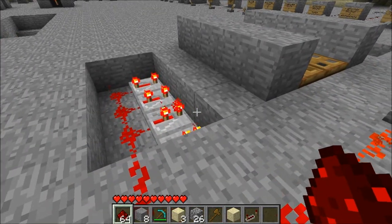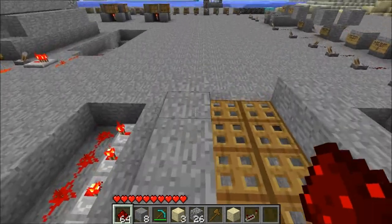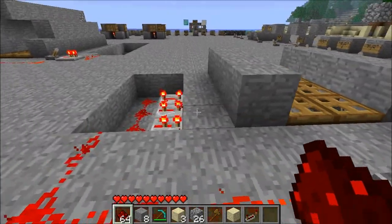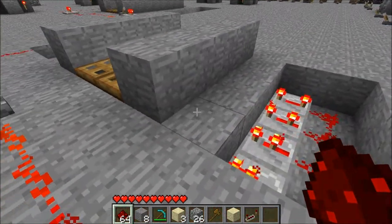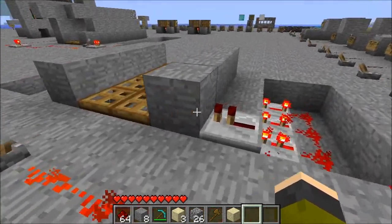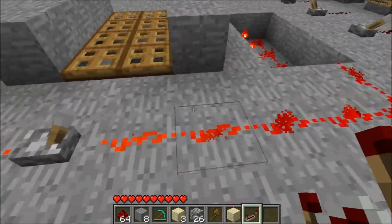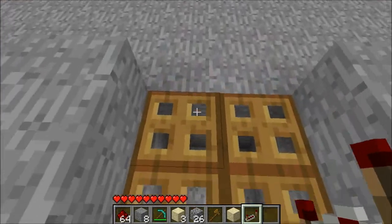As you can see here, someone commented that my whole design took up way too much space, and I do realize this — I think they'll be very happy with this new update. Now, you cannot put these like this — I already tried that. It has to be behind the block, and there still needs to be a torch there. There may be another way I haven't tried, but this is the most efficient way I found.